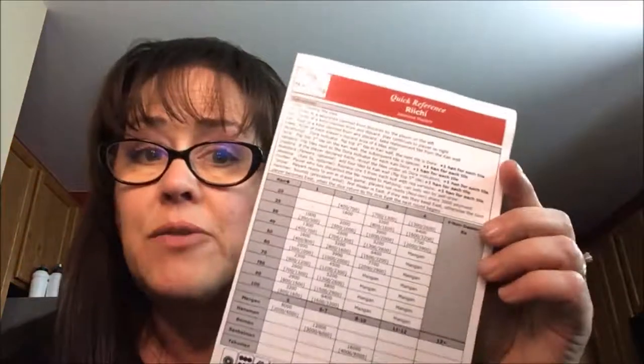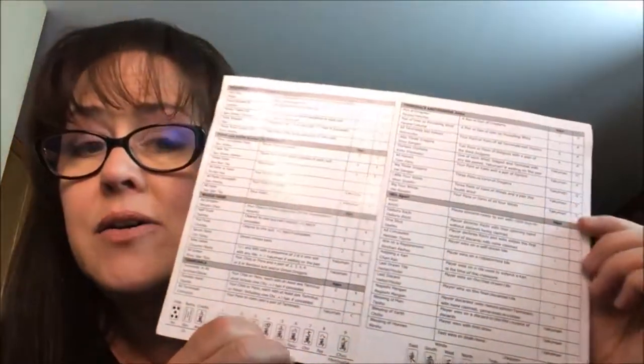I'm going to practice making decisions doing an exercise that I call random pulls for Japanese Mahjong, also known as Riichi. If you have a set at home you can do this too. It's a great way to build your confidence and learn all the Yaku. If you want to download this player reference there's a link below the video — all the scoring elements are in there. Let's do some random pulls.